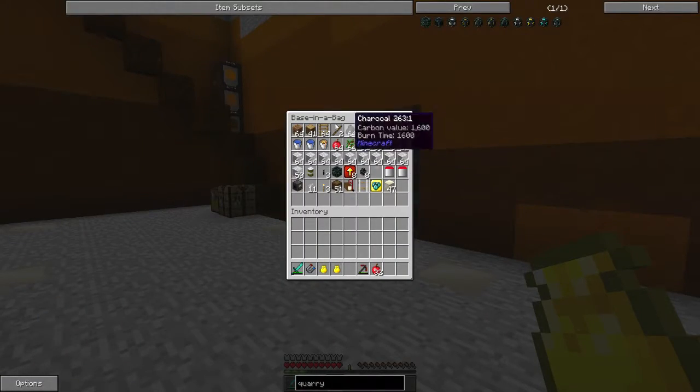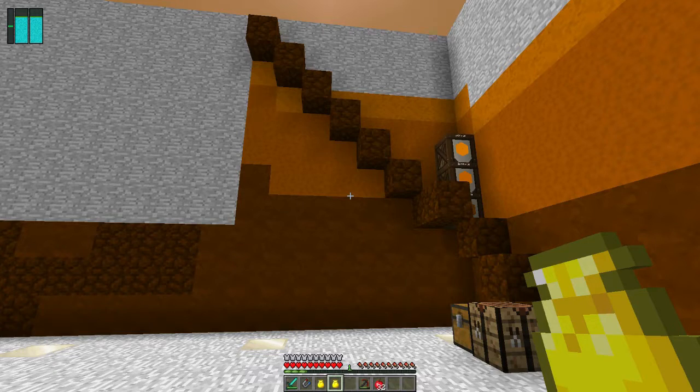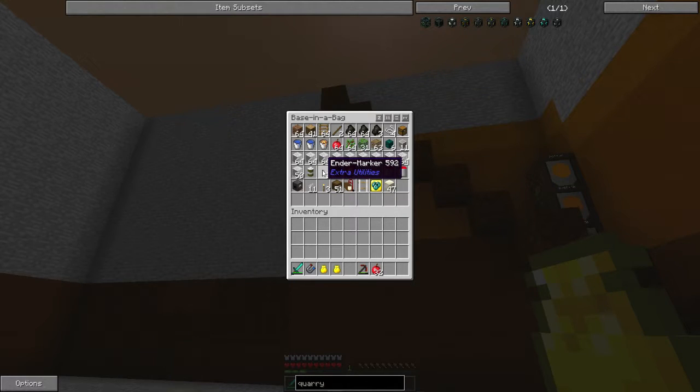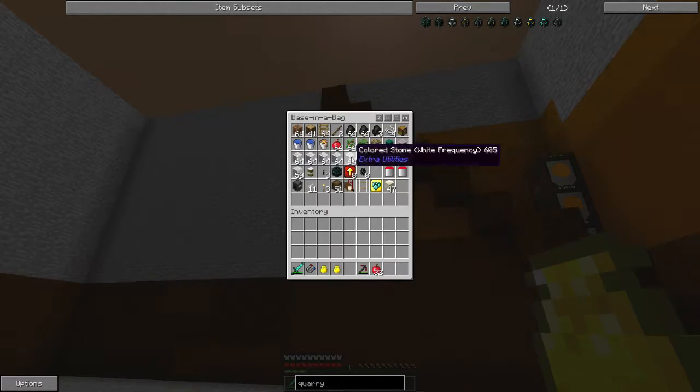I headed back and I think I brought everything I needed to start the quarry. I said I was going to set it up between last episode and this one, but I wanted to do it on camera. So I went back and built Ender markers — three Ender markers — just a little bit of Ender-infused obsidian, an Ender pearl, and a QED. Cheap. Super cheap.